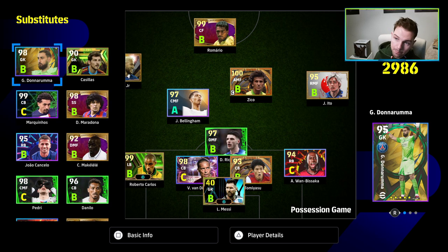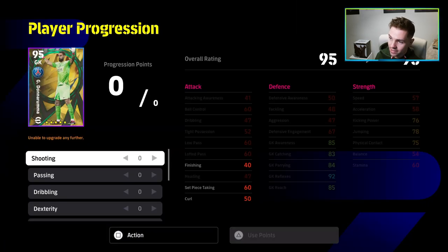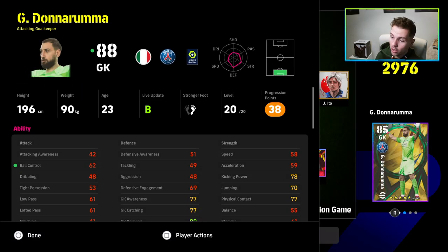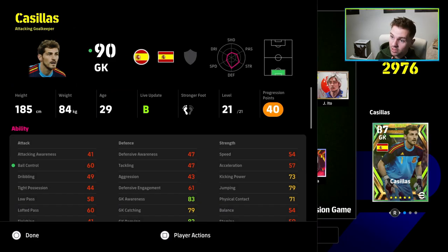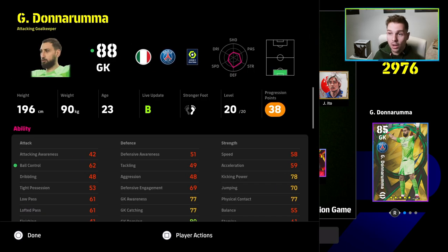A lot of people have been asking me about goalkeepers. I'm going to reset this player here to show everybody in real time. We've got Casillas here, fully reset with his 40 points, and we've got Donnarumma. You can apply what I'm about to say to Donnarumma, Oblak, Courtois — any of the goalkeepers that are taller than 190cm.